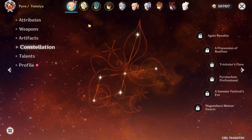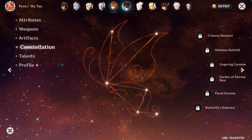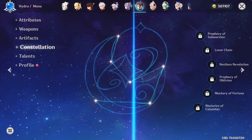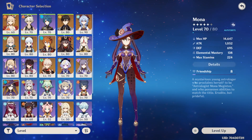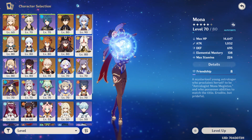Most of my 5-star characters are actually C0 - when I say most, I mean all of them apart from Keqing, because I got her C1 on the Standard Banner. But those are all the 5-star characters I have from my Welcome Moon spending. I'd say for $100, this was a pretty good haul.